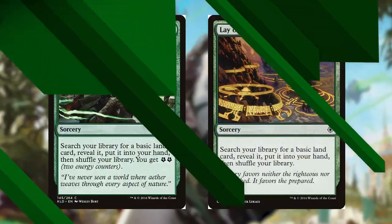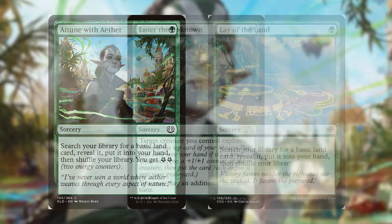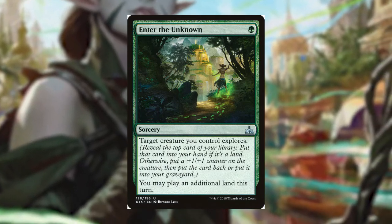Instead of our ramp package, let's take a look at our land-to-hand package. First up, our 1-drops. Attune with Aether and Lay of the Land are 1 green to search a basic into our hand. Enter the Unknown has a creature Explore, which almost half the time will put a land into our hand, and it allows us to play an additional land this turn. This really comes in handy after we've flipped Saseya and have no need for lands in our hand.